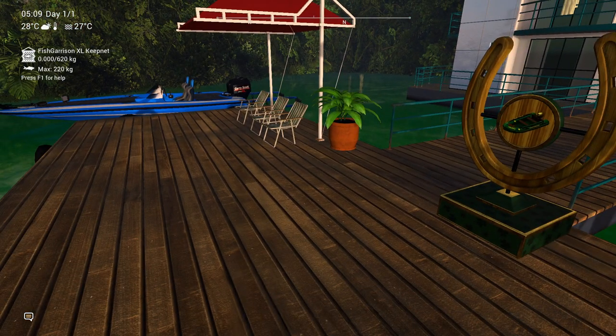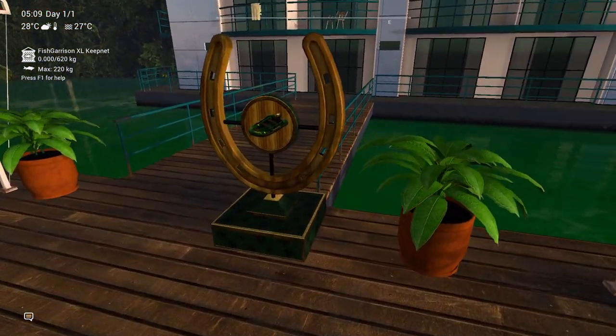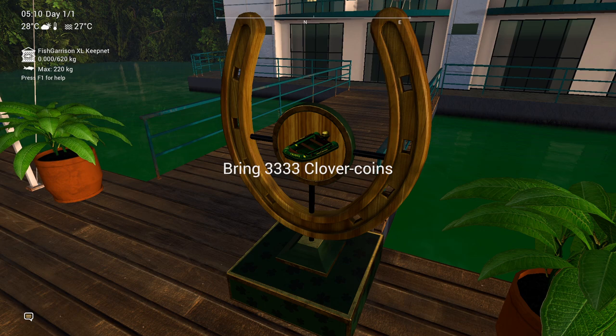First of all, you get a boat from the snake hat mission, but then I came back to the Amazonian and it seems that you can buy the boat a second time. That means that if you can farm the 3332 clover coins, you get an extra 250 bait coins.